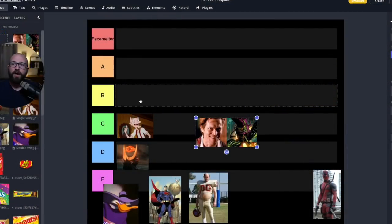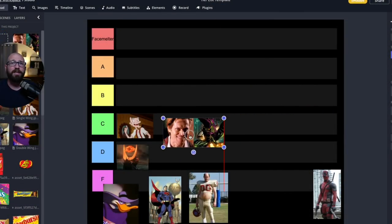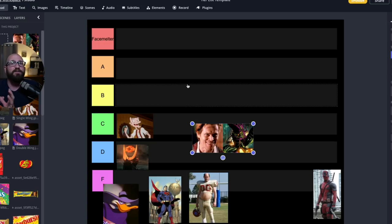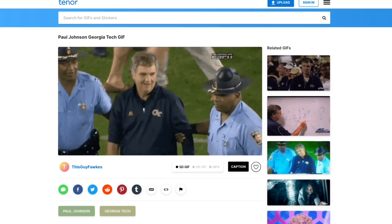Next up is the flex bone. Paul Johnson is the name that pops into my head — I'm sure it's yours as well. It gave him success at Navy, at Georgia Southern, at Georgia Tech. Many people think he should have been hired at Kansas when that job opened. It is influential, unbelievable, and a little bit crazy — just like the Green Goblin and Norman Osborn in the original Spider-Man. If you've never been introduced to the flex bone, this is what it looks like when run to perfection. Let's go to the film.